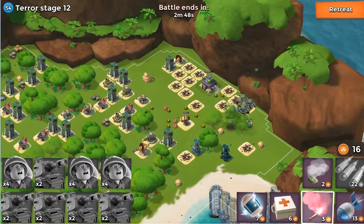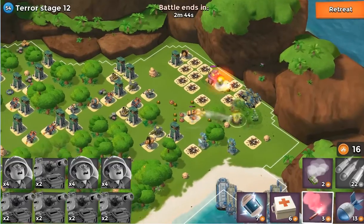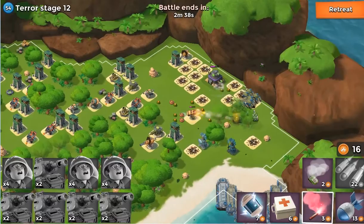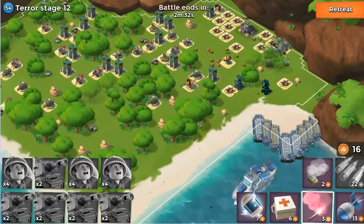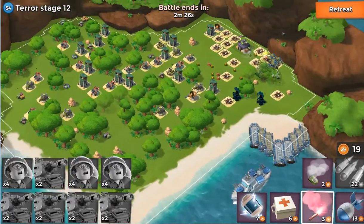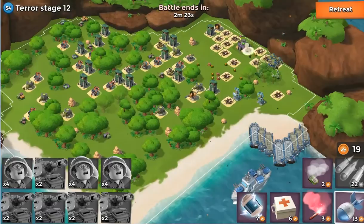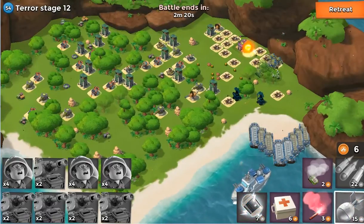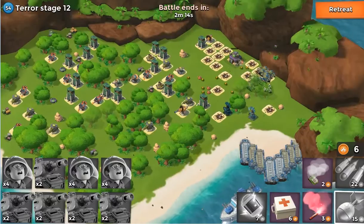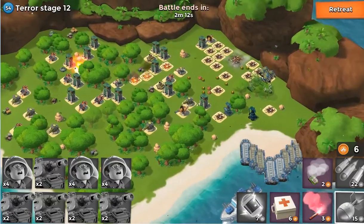This is a pretty easy level. Let's go ahead and speed it up. There's one tank hitting that rocket launcher, which is fine — just let him go as long as he doesn't wander. There he goes, back to the headquarters. Plenty of time — another two minutes left on the clock.